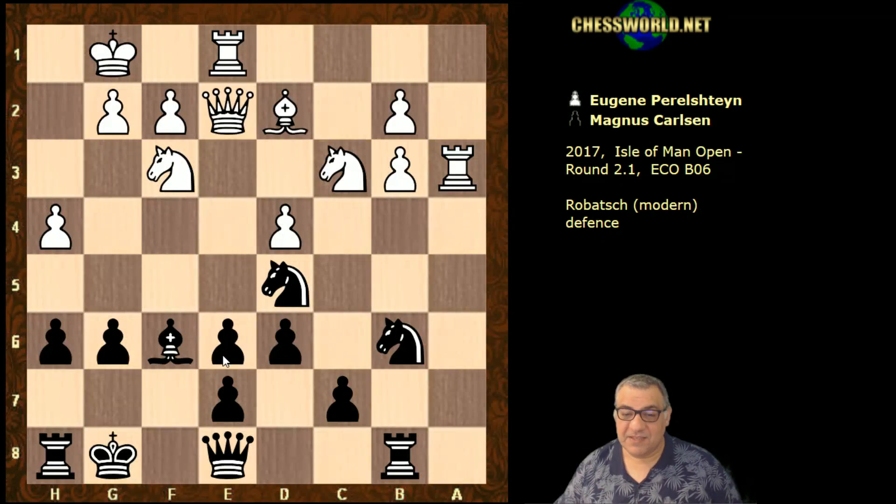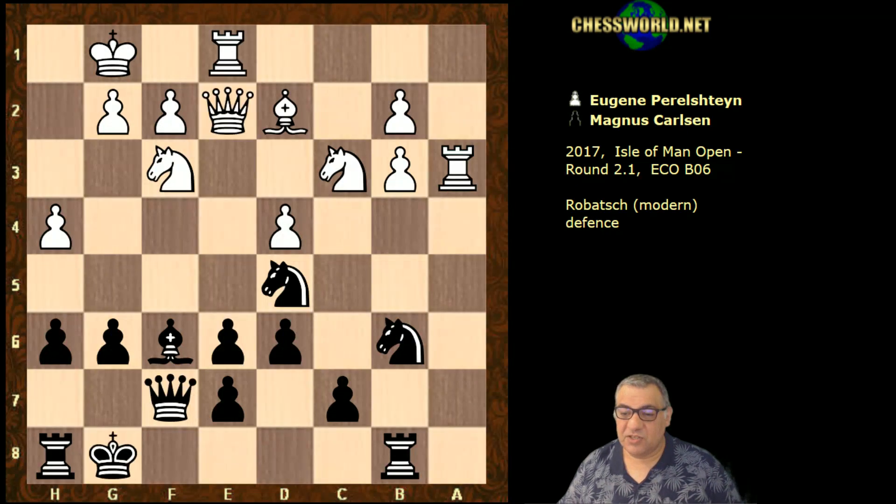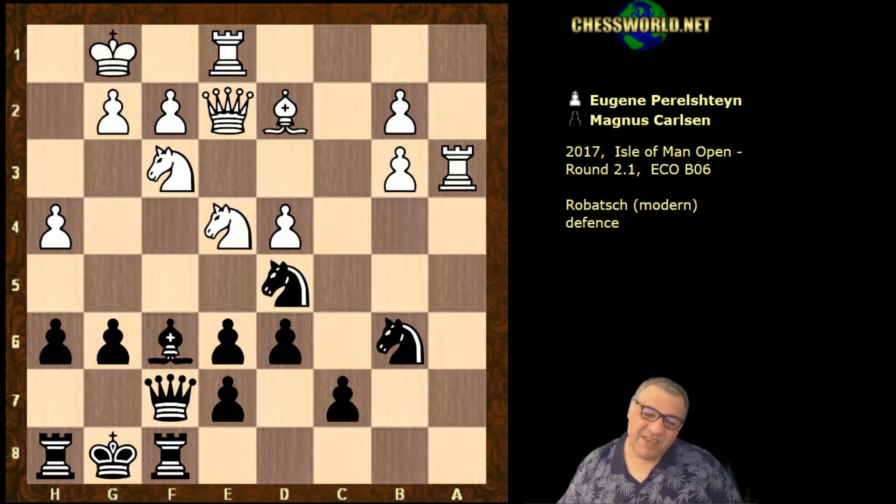Qe2. But this pawn is dropping now. Magnus doesn't mind going a pawn down here. If white does go a pawn up with Qx, looking at this position it's actually pretty nice for black — these pawns are not really an extra pawn and there's a very nice blockade. So white actually chose Ne4, not going material up. Some more shuffling. Rf8, Nxf6 — a committal decision. Perhaps that could have waited with the knight on e4, as there are some dangerous Ng5 lines possible. But it simplifies the position.